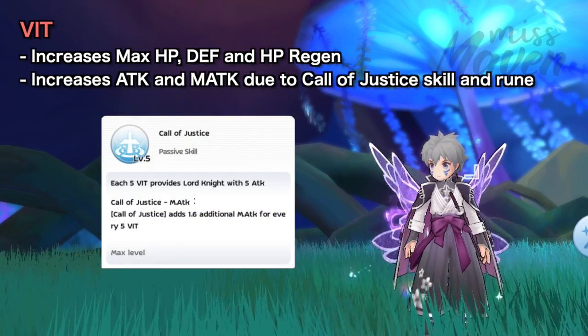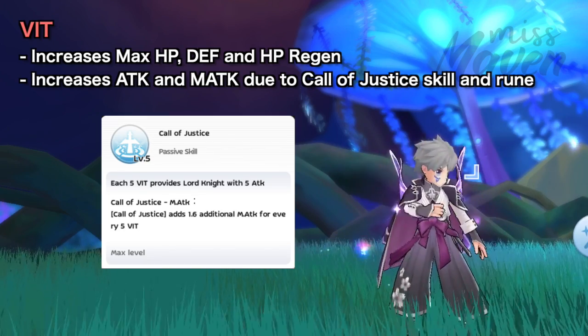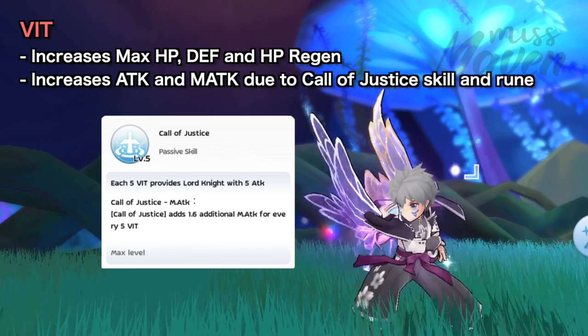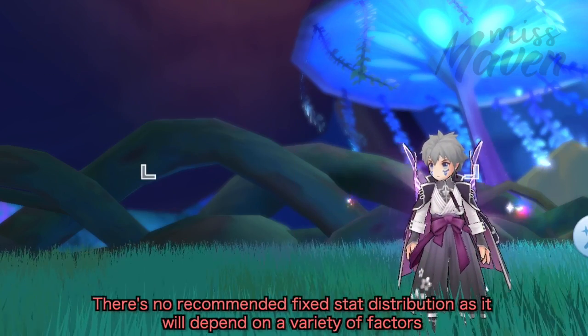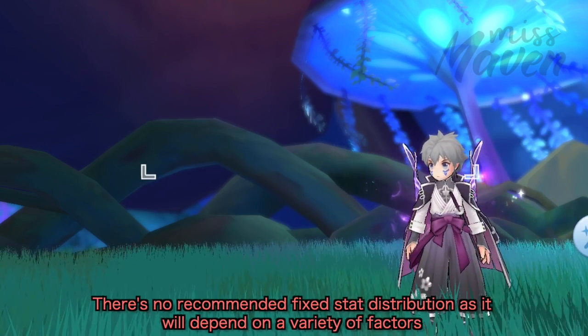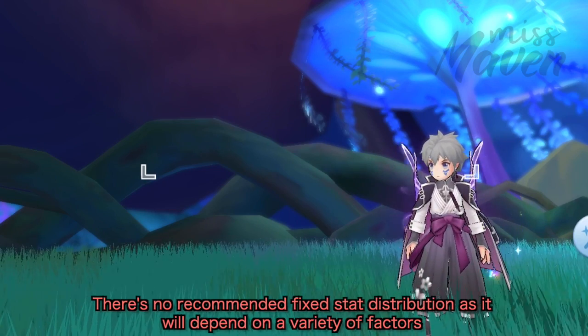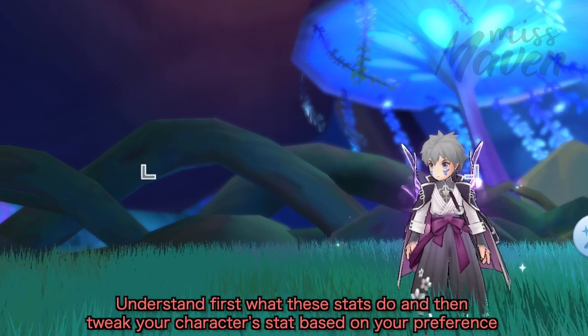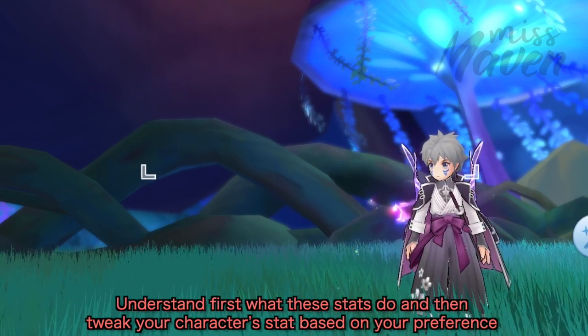And lastly, VIT increases your max HP, DEF, and HP regen which are vital for survivability. VIT also increases Attack and Magic Attack due to the Call of Justice passive skill and its ACER rune, so it's good for both offensive and defensive stats. Do take note that there's no recommended fixed stat distribution as it will depend on a variety of factors such as your equipment and bonus stat in the handbook. It's important that you understand first what these stats do and then tweak your character's stat based on your preference.